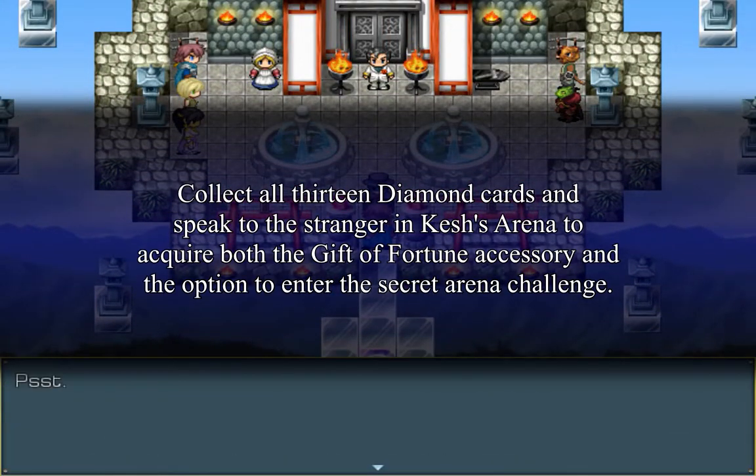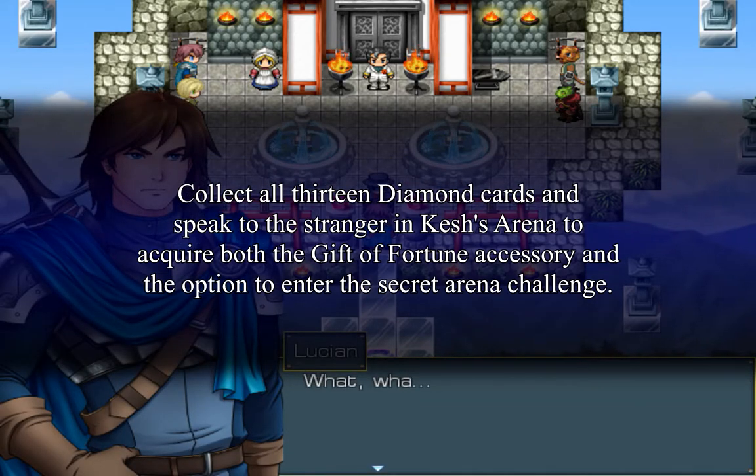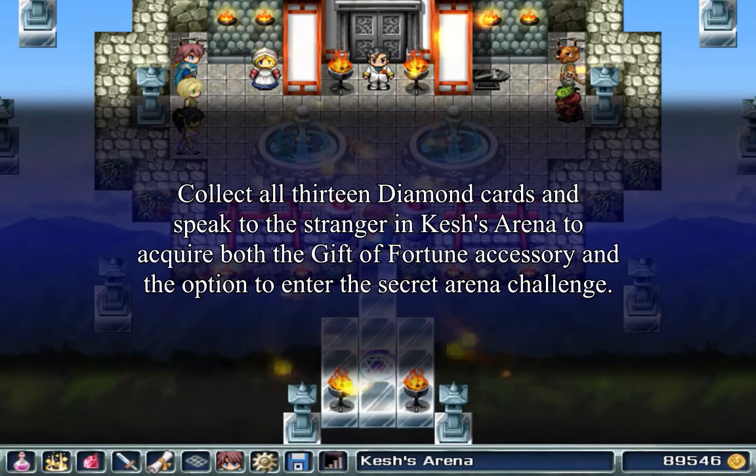Collecting all 13 cards and claiming the champion belt in the group arena challenge unlocks the secret arena challenge, as well as a free gift of fortune. The description for the gift of fortune accessory says that it doubles the gold amount and item drop rate from battles.